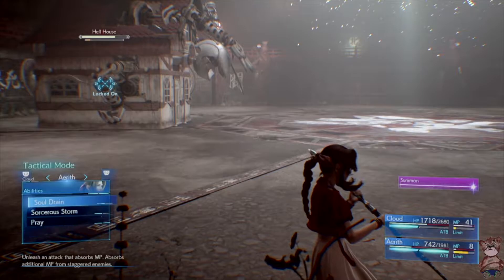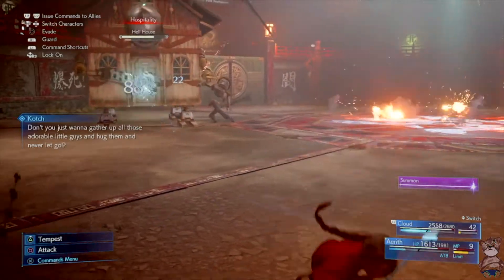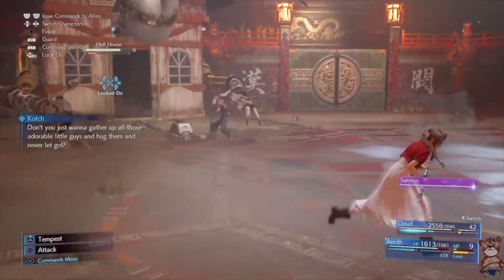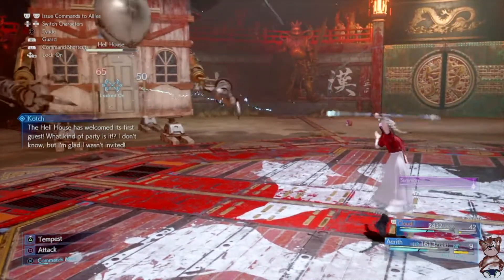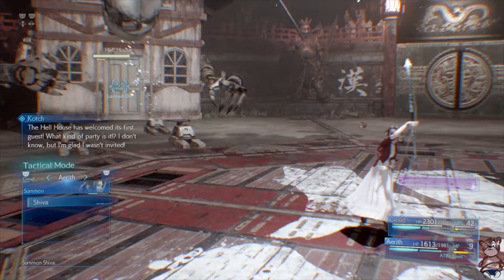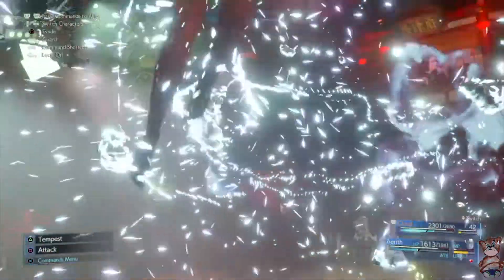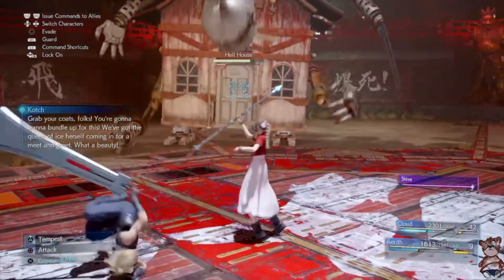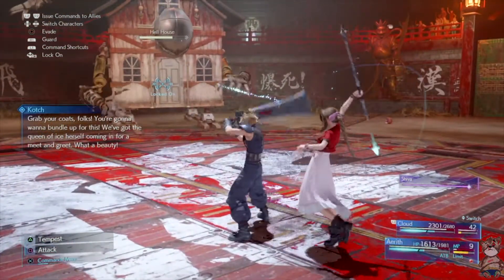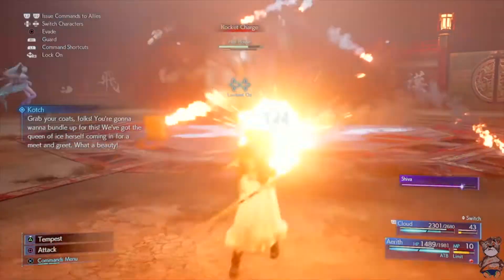Go all in — use your summons, use your limits, use everything you have. Try to keep both characters alive because if one is dead the house will press its advantage and you probably won't have enough time to use a Phoenix Down to revive. I used Phoenix Downs three or four times in this video. Having around five to ten high potions and five mega potions should be enough.